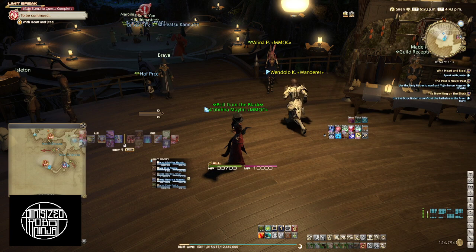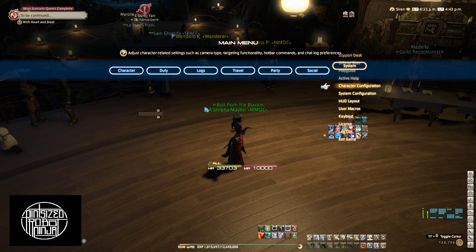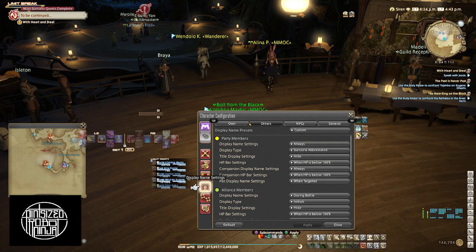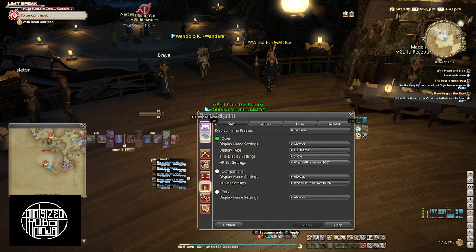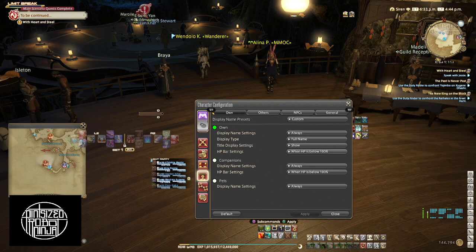I'd really like to see what you're looking at right now. When you go into character configuration, you'll see at the top left of the screen gamepad mode and mouse mode. What is clicked right now? Okay, it's in your start menu under system. I went to the wrong thing — I was in the character screen where you put clothes on. Okay, so now I'm in character configuration.